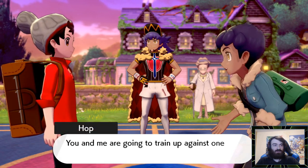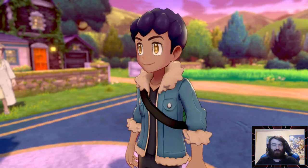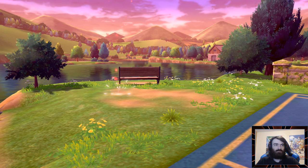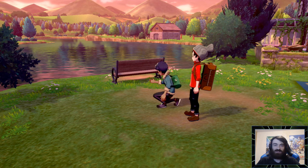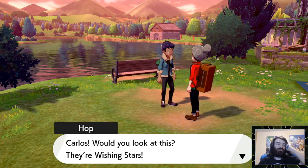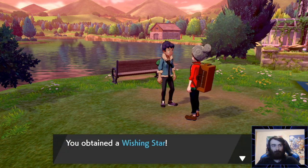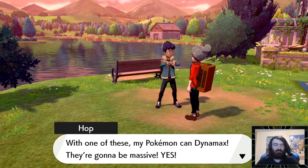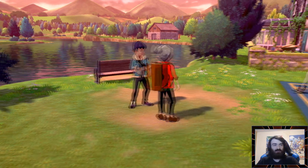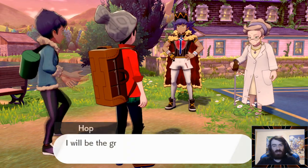To get Dynamaxing, there is one more thing we still need. We reassure Hop he is in fact the rival. Gimme — two very convenient things that let us Dynamax. They're Wishing Stars. Since there are two of them, you should take one yourself. With one of these my Pokemon can Dynamax — they're gonna be massive. I'm so happy that in the Pokemon Sword and Shield DLC they added Wailord just so you could Dynamax Wailord. It makes me so happy.